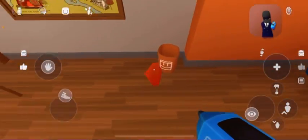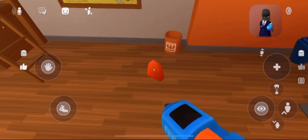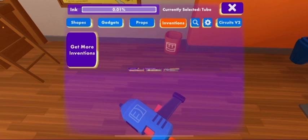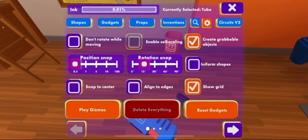First, you will want to go to open palette. I'm gonna show you — press the button right here, I'm gonna mark it. Press open palette, press the cog right here, and then press delete everything.